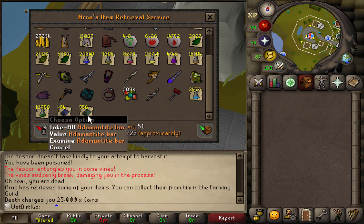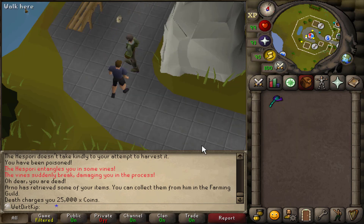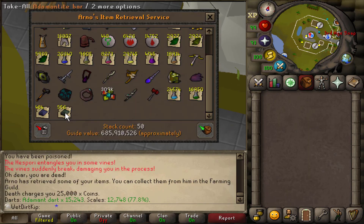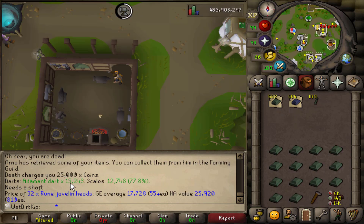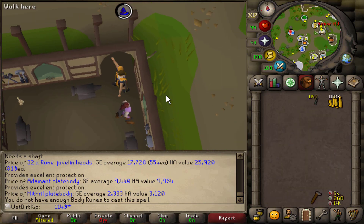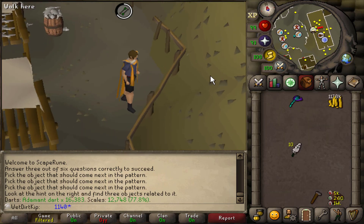I need to make these into Adamant Darts, but I need to check how many I have in the Blowpipe first. I'll make the bars into Darts, and then with the leftover bars after we make the Darts, I'll make them into Plate Bodies and Alch them. Same with the Mithril Bars - make those into Plate Bodies and Alch those as well. We only used like 1k Darts from that last task, so we're only making about 1k Darts. From Alching all this stuff we got over 1.1 million GP, on top of the couple million GP from the actual task itself. The Blowpipe is once again filled up.